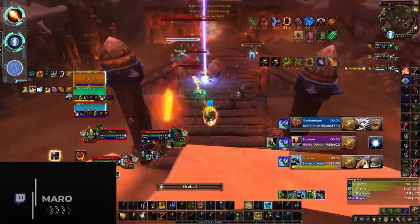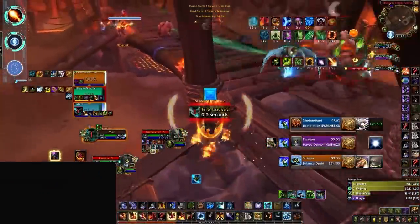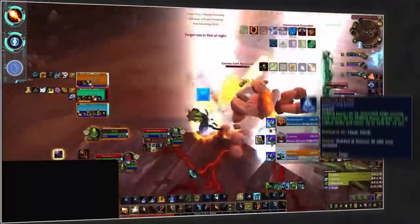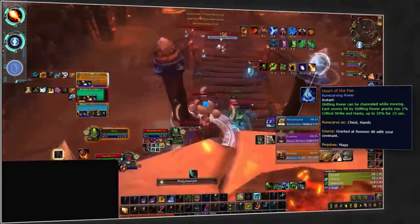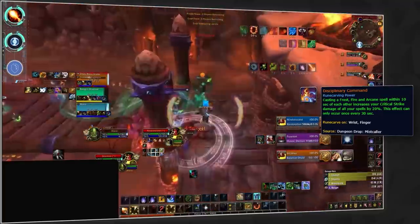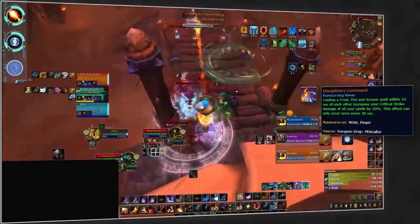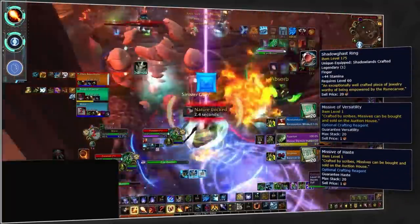Up next we've got mages. Starting off with the most popular spec, Fire — we suggest sticking with Night Fae. Although the covenant legendary Heart of the Fey isn't the strongest, overall Night Fae still provides the biggest benefit. To pair with that, the standard legendary is still going to be Disciplinary Command for that huge boost to your burst damage, ideally crafted onto a ring with haste and versatility missives.